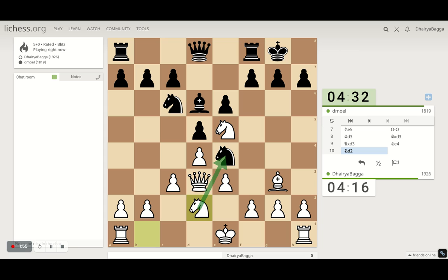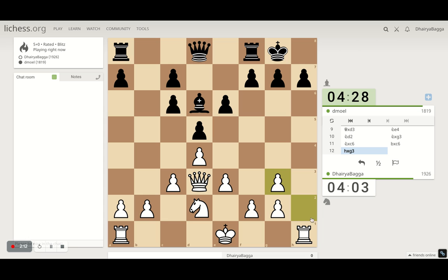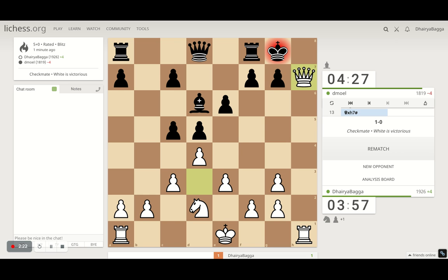He takes the bishop — that's even better. I take his knight first because his queen is in attack. He had to take that, and now I can take on the knight, opening up the h-file. It's mate in one if he doesn't see it — and he doesn't see it. That's what I was telling you: the London System is a pretty active and dynamic opening. That's what happens in the game.